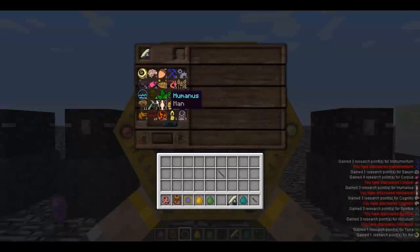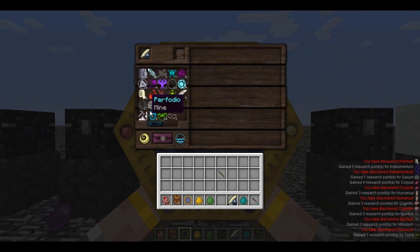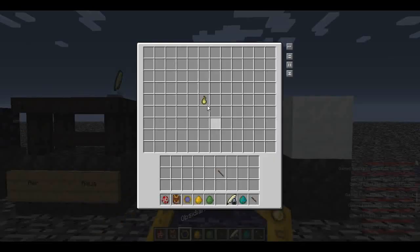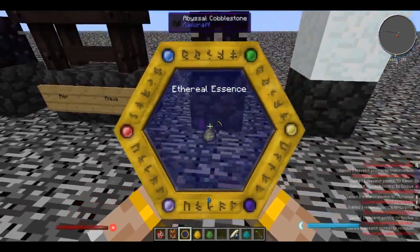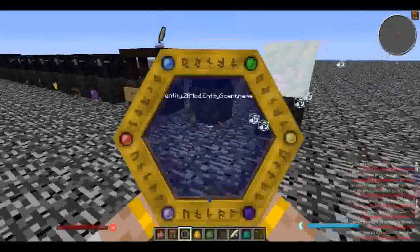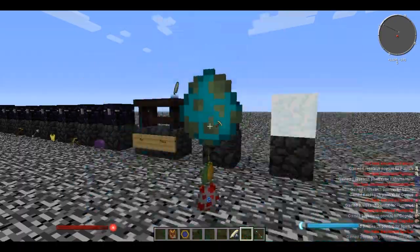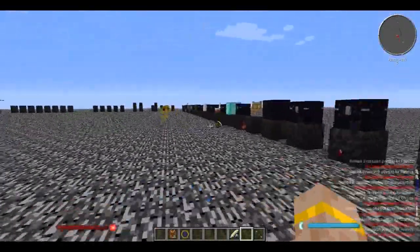You can also find a biome called the taint, where you can find taint goo. Combining air and aqua gives tempus - basically storm. Finally, you need ethereal essence to get aurum, and snow to get gelum. That is about it. There may be a few more I missed, but this gets you well on your way.